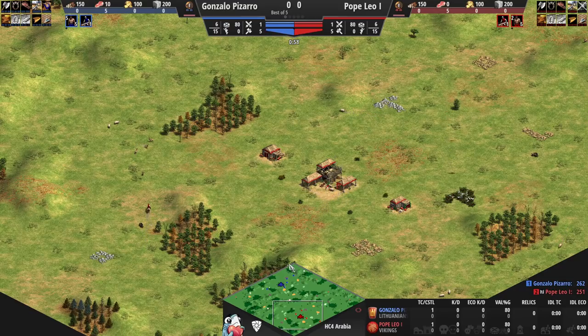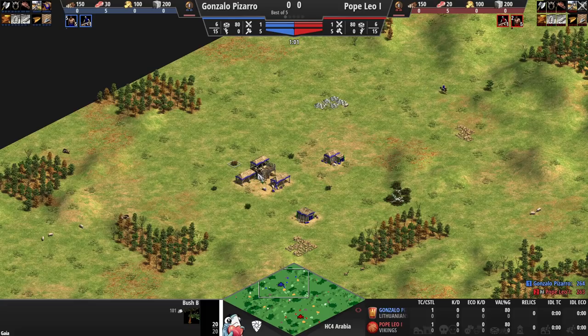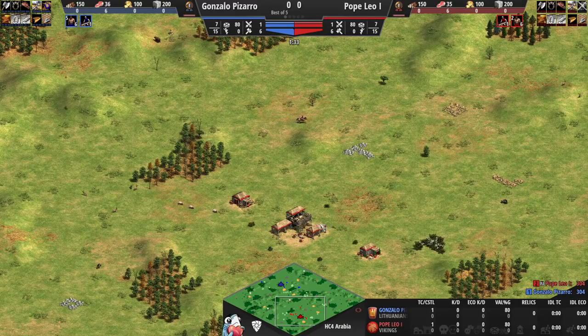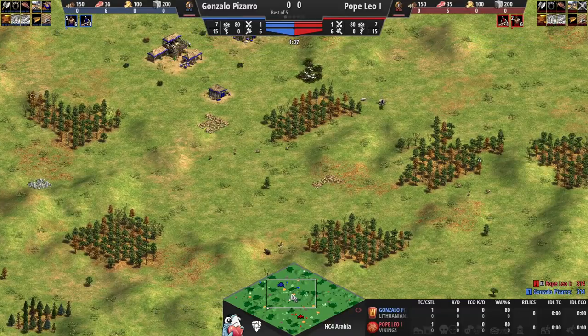On the south as red is Pope Leo; to the north it's Pizarro as Lithuanians in blue — a civilization I really like in this matchup versus Vikings. The versatility is there; in mid to late Castle Age the Lithuanian skirmishers should have an upper hand over the Viking crossbows. Vikings feel a little one-dimensional to me.